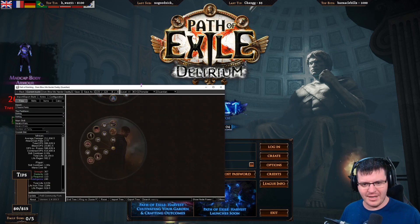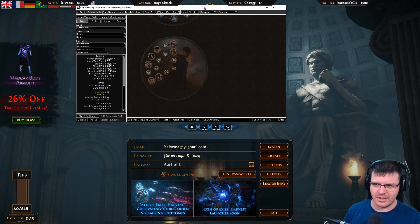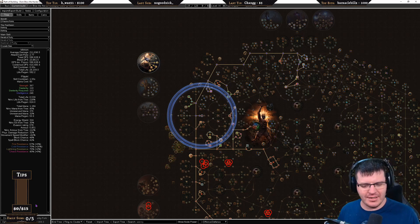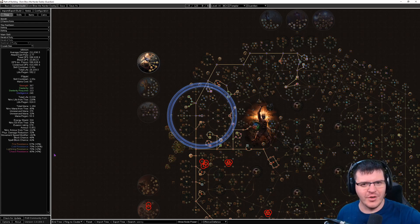So we're going to start with Path of Building Fork. All of the links will be in the description. The old Path of Building that we were using before doesn't really work anymore — it sort of works but doesn't get updates. The quickest way to tell: it's written here 'POB Community Fork,' and resistances and attributes are colored. If they're not colored on your screen, you've got the regular Path of Building, not Fork. You need Fork going forward.